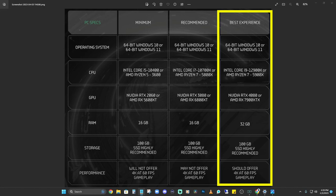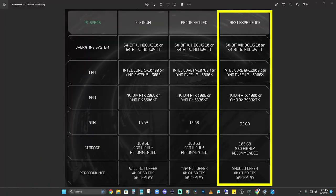For the best experience tier, they're recommending an Intel Core i9-12900K or an AMD Ryzen 7 5900X, along with an Nvidia RTX 4080 or AMD RX 7900 XTX. That is the most recent generation of video cards and they're not cheap. If you're going for this best experience tier, you're going to need to drop a little coin unless you've already got something ready to go.